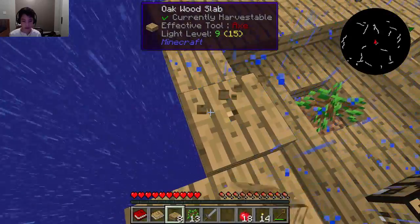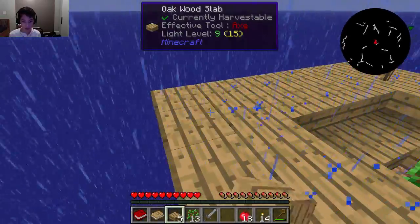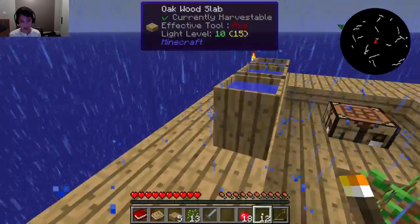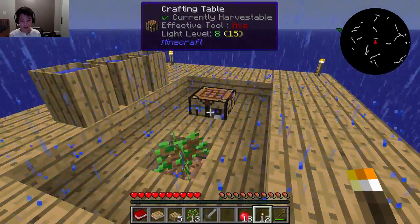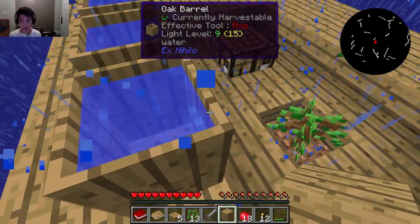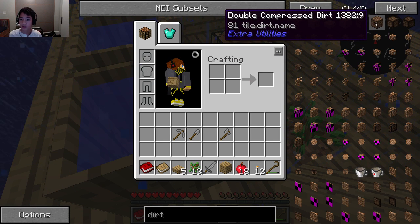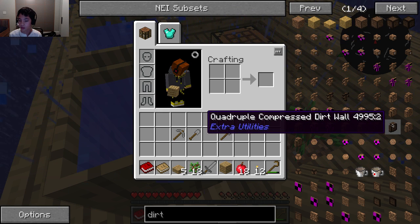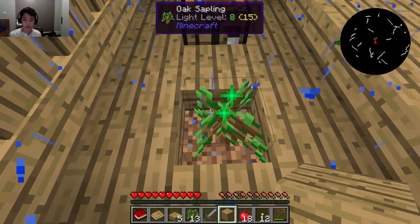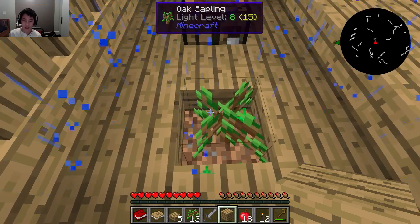Extend these to the far edge of the island. We place a block in here — it has to be dirt or something like that. We need to find a way to make dirt. Let's get this going. Do this tree, extend the island, and that will be this episode. I'm gonna have to look into some playthroughs to see what to do next.